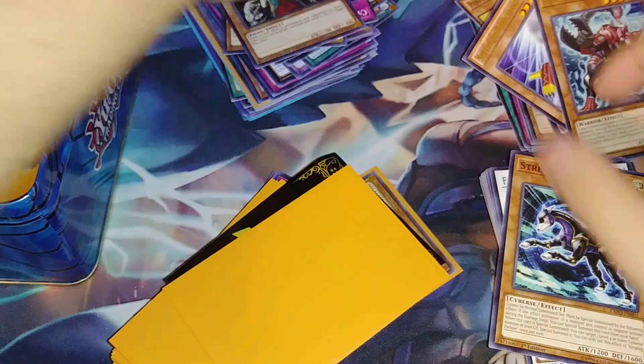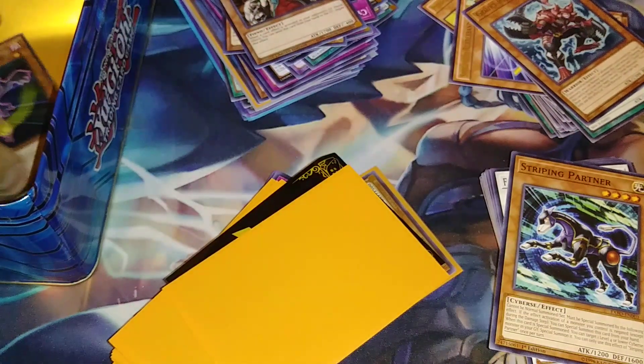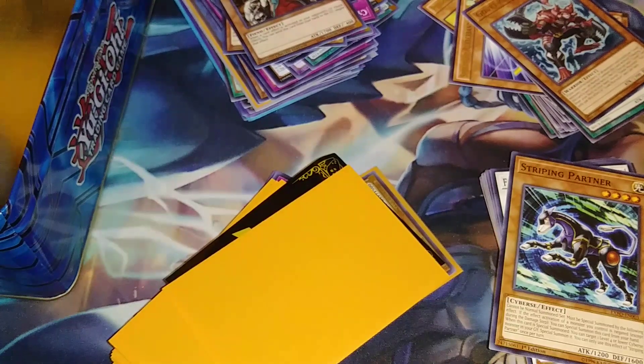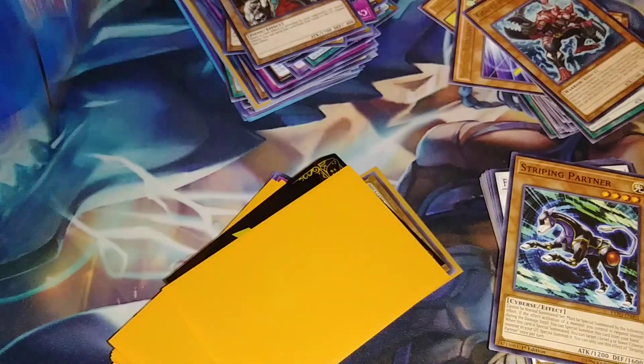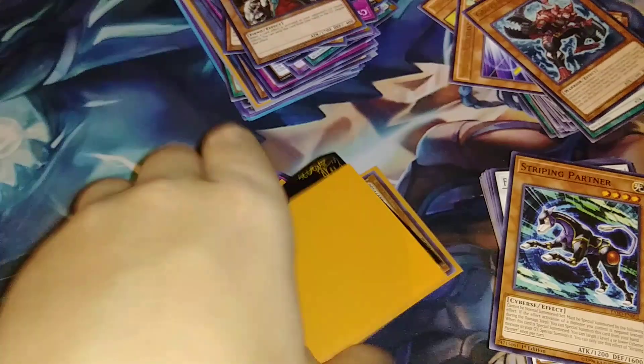Let's flip through these really quick — somebody like Hershey Kisses in there, get that out. That's an Effect Veiler — actually no, it's a Battle Fader. This is just some more commons, and that's actually everything in that box. Let me slide that box to the side.